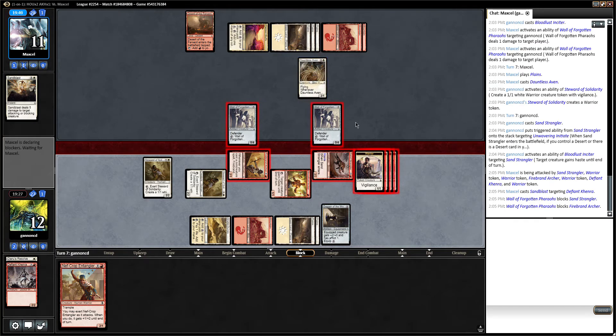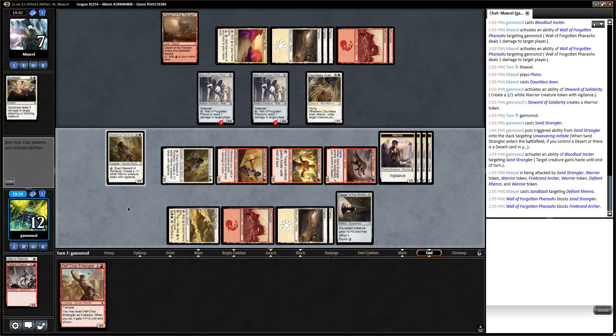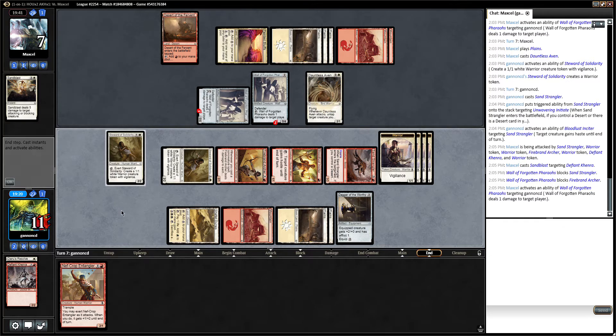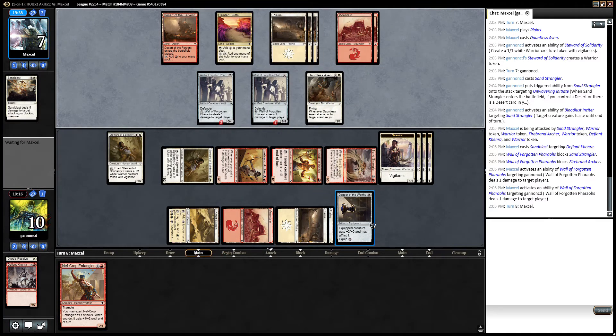They really have no good blocks with this Dauntless Aven. So they take 4 and I take 2. Next turn, if I don't draw land, I can go Nefcrop Entangler, equip Dagger, and exert for 5 trample. If I do draw land, then my team is huge. So either way I think I'm in really good shape. My opponent really needs to draw something good — the only card that could get them out of this is either a board wipe or the Lava Axe for 6.